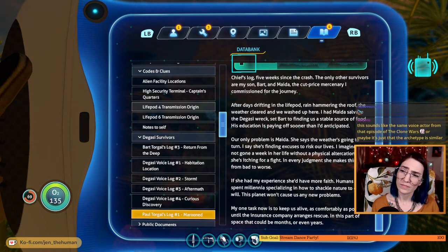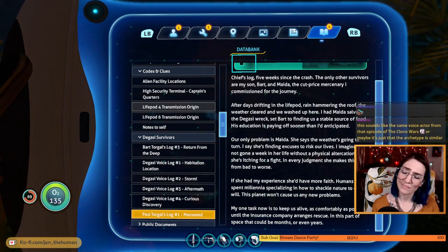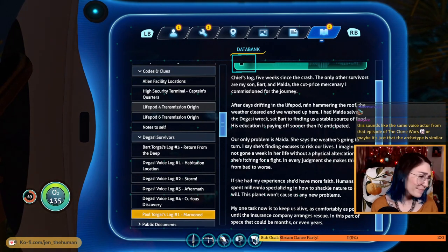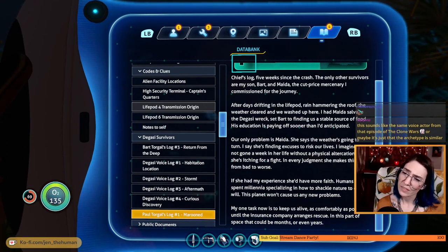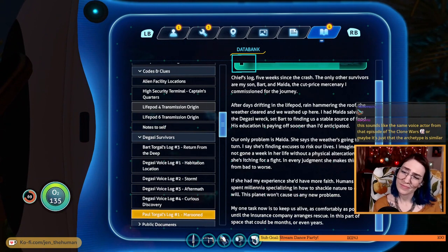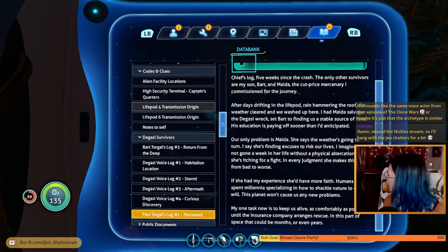The only other survivors are my son Bart and Maida, the cut-price mercenary I commissioned for the journey. After days drifting in the life pod, rain hammering on the roof, the weather cleared and we washed up here. I had to salvage the Degasi wreck, set Bart to finding us a stable source of food — his education is paying off sooner than I'd anticipated. Our only problem is Maida — she says the weather's going to turn, I say she's finding excuses to risk our lives. If she had my experience she'd have more faith. Humans have spent millennia specializing in how to shackle nature to our will. This planet won't cause us any new problems — my one task now is to keep us alive as comfortably as possible until the insurance company arranges rescue. In this part of space that could be months or even years.